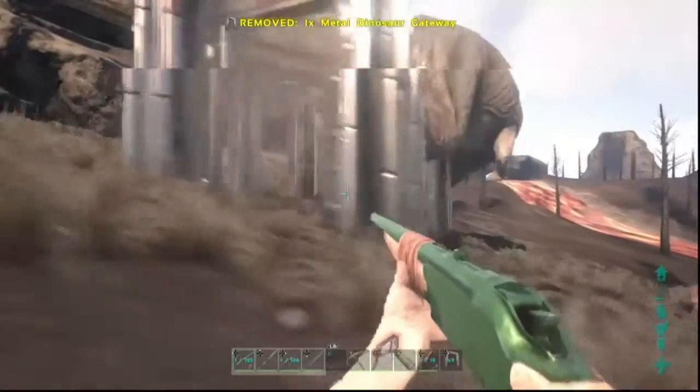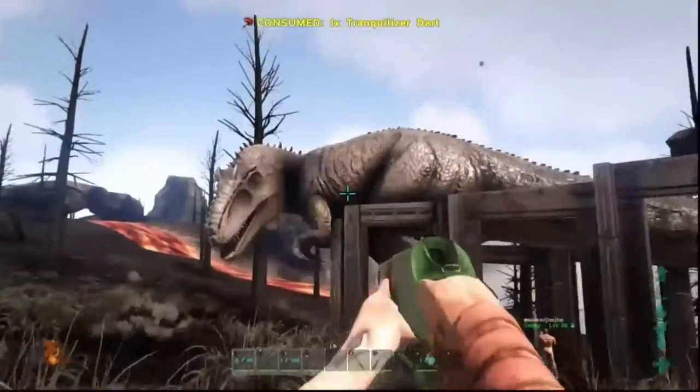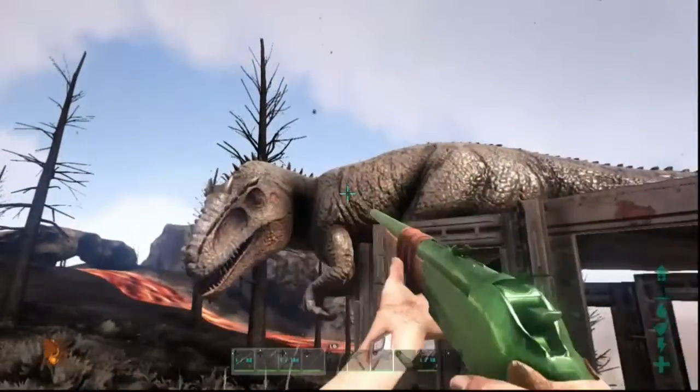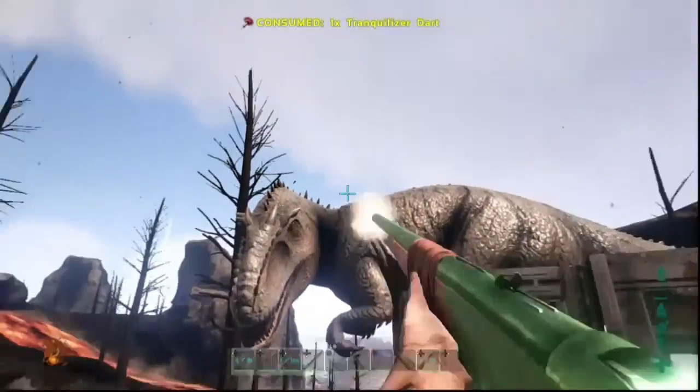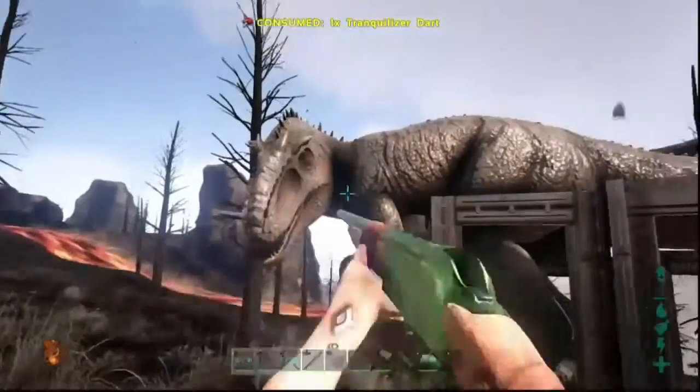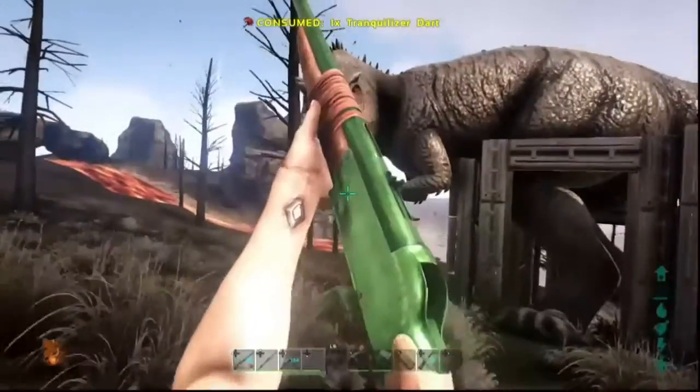And there we go. Now you can stand a safe distance back, or if you're Jim you can stand right next to her and fill her full of tranqs. For a level 130, this took somewhere between 200 to 300 trank darts. Once she's unconscious, keep a very close eye on the torpor — you do not want her waking up in a bad mood.